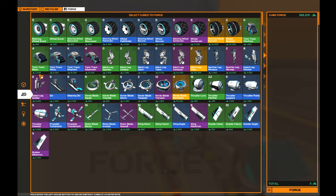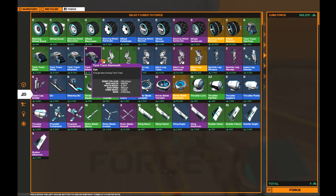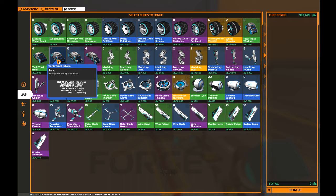Next we have the Bison track at 2,600 robits to buy. It has 65 CPU, 87,750 base health, a 3.25% health boost, a base speed of 165 miles per hour, a speed boost of 0.65%, and a mass of 2,040 kg. To be clear, all these parts have a base speed of 165 miles per hour.